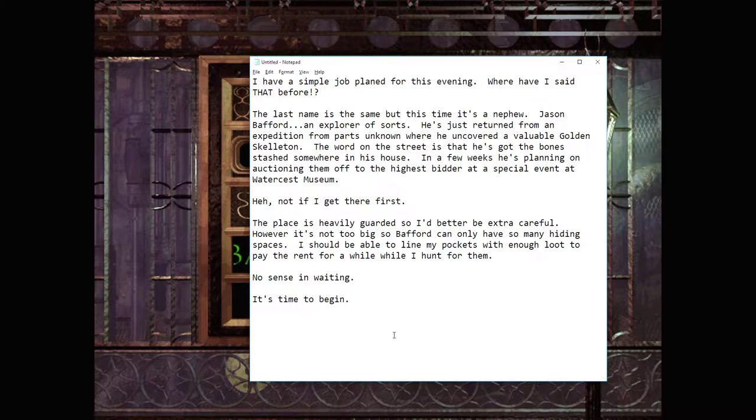I have a simple job planned for this evening. Now, where have I said that before? The last name is the same, but this time it's a nephew, Jason Baffert, an explorer of sorts. He's just returned from an expedition from parts unknown, where he uncovered a valuable golden skeleton. The word on the street is that he's got the bones stashed somewhere in his house. In a few weeks, he's planning on auctioning them off to the highest bidder at a special event at Watershed Museum. Not if I get there first. The place is heavily guarded, so I'd better be extra careful. However, it's not too big, so Baffert can only have so many hiding spaces. I should be able to line my pockets with enough loot to pay the rent for a while. No sense in waiting. It's time to begin.